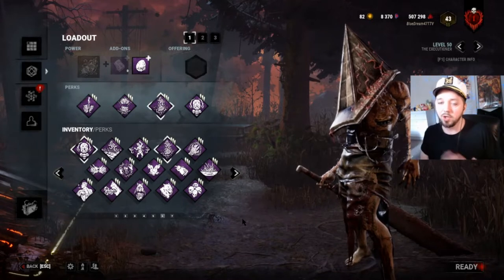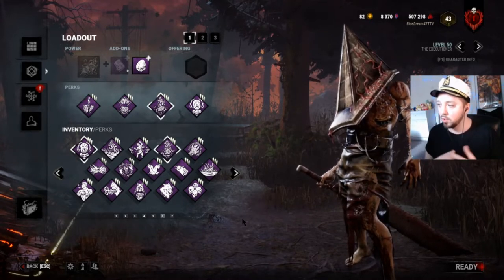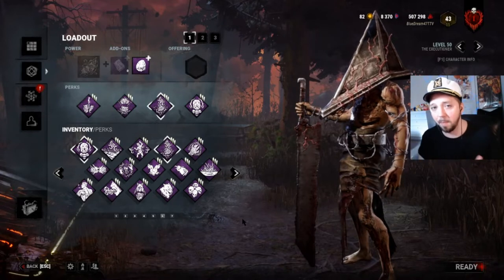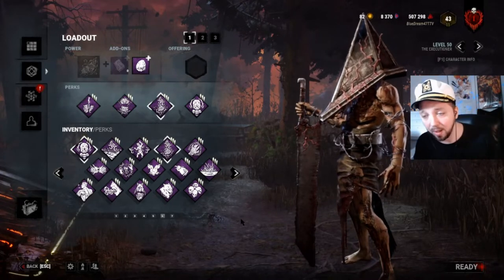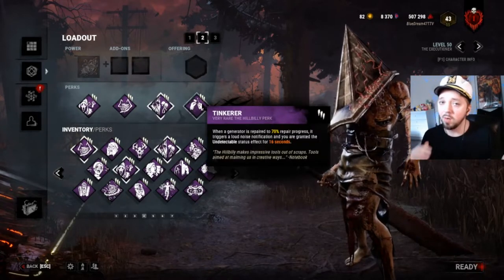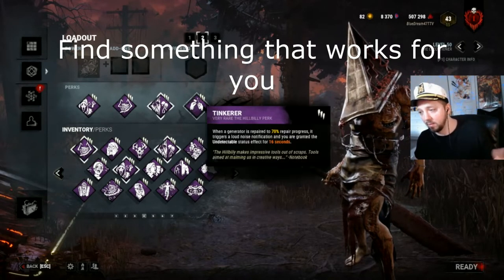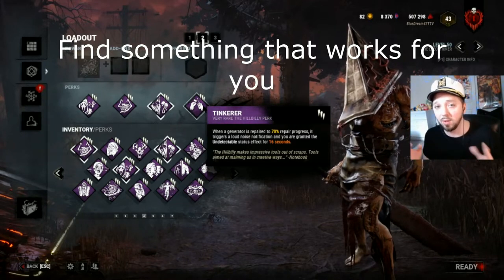I don't recommend running a full build based on hook perks. You'll be putting yourself at a disadvantage if you're caging survivors, which as a Pyramid Head player you should be doing. Because of the changing meta — Behavior has announced they're changing a lot of perks — I'm not going to go too much into detail about specific builds. This is generally a good build, but you're going to want to mix it up and find something that caters to your playstyle.